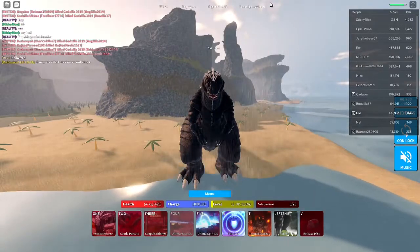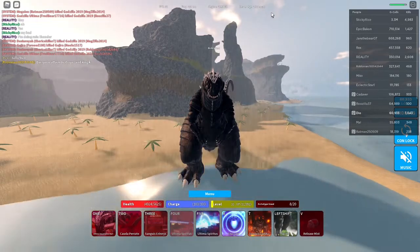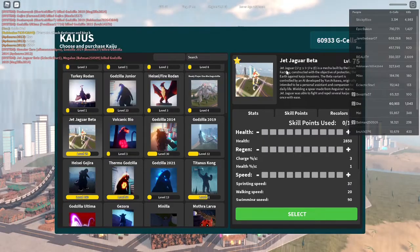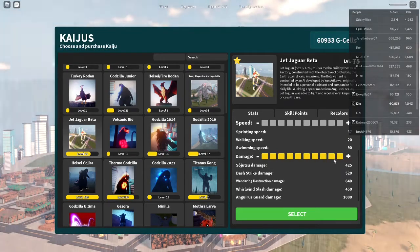Hello everybody. I will be showing you how to get Ultima fast. Let's get into the video. So first, when you get Jet Jaguar Beta, you want to max out damage first. That's the first thing that you want to do.